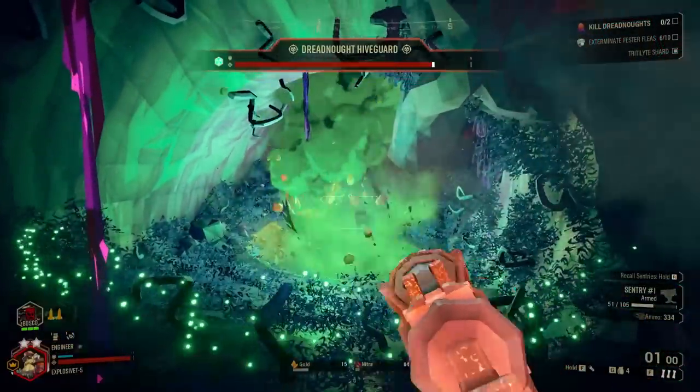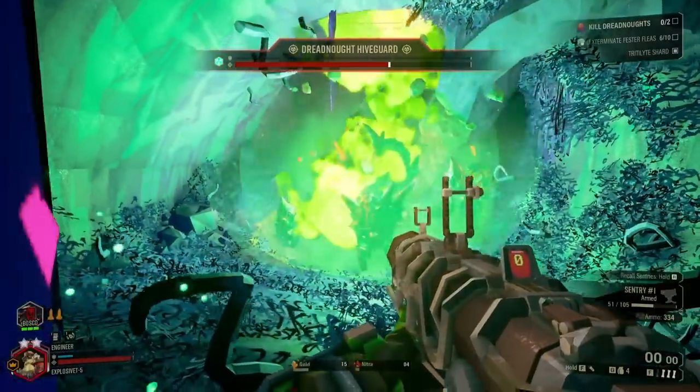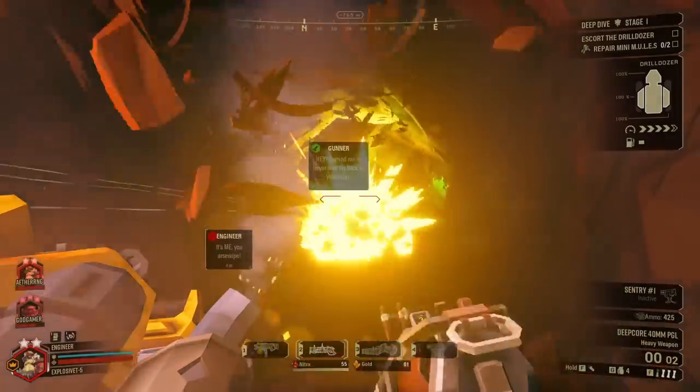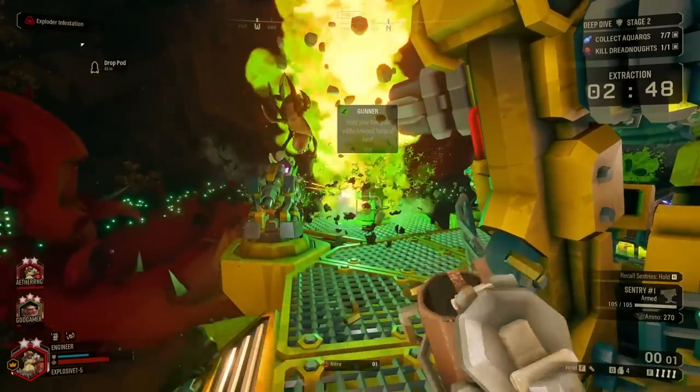Meanwhile, the Fatboy spikes a grenade with uranium, causing them to go nuclear on impact. I don't know what it is about this overclock, but every time I fire I somehow manage to hit my allies. Specifically, Timmy.